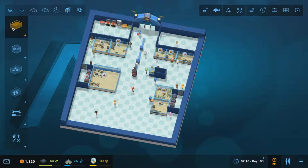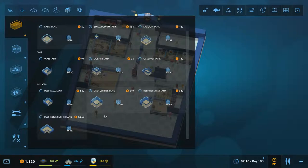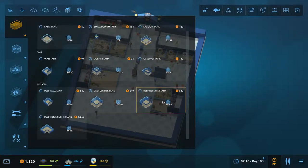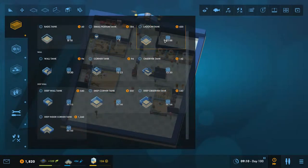We can go for a lagoon tank, and we also now have the deep wall tank - so we've got the wall tank, the corner tank, the observer tank, and the deep inside corner tank from Marnet which we can use to expand a different area. I'm going to build another room and create a walled area - basically a room where you walk in and it's just tanks all the way around you. That's my idea for a room over here.